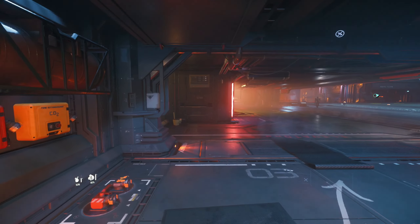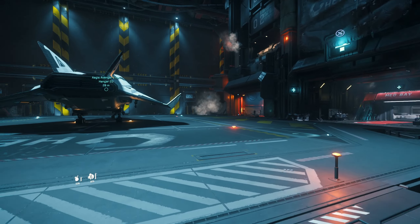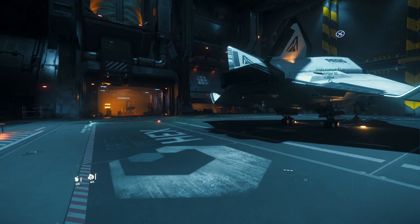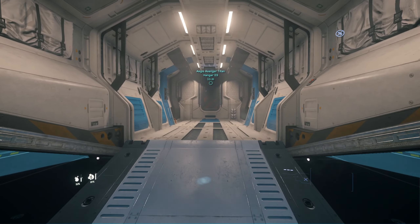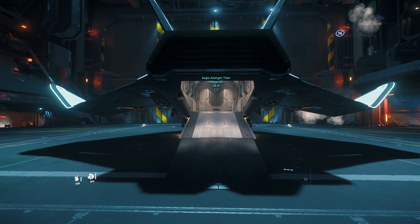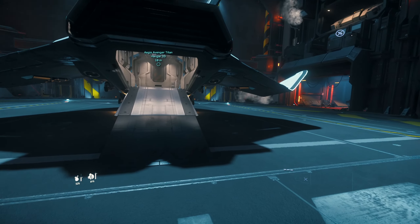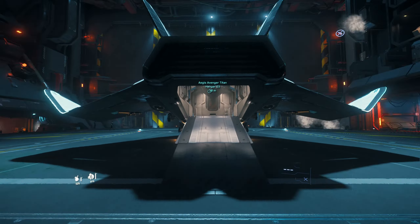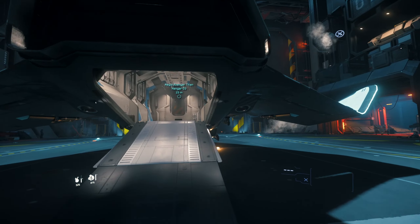All right guys, we're here in the hangar getting into our ship. Might as well show you guys FOIP right now, at least without the guns. Right now I don't have FOIP enabled — I actually have it hotkeyed to my mouse, which makes it a lot easier to realign sometimes. I'll turn FOIP on now and you can kind of see it come on, and I'll turn it off again. You can see the little jitters — I'm looking left and right with my head right now, I am moving my head slightly.